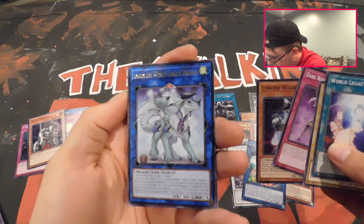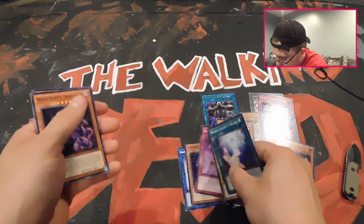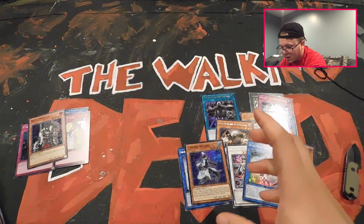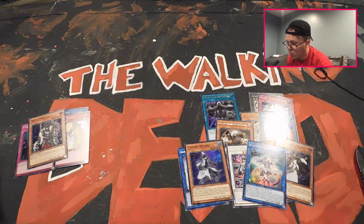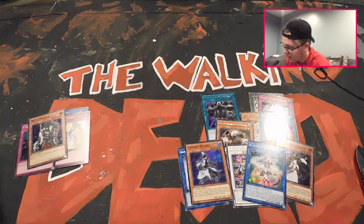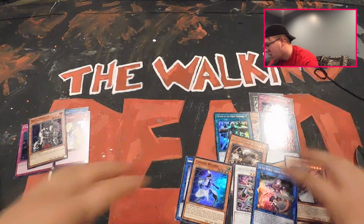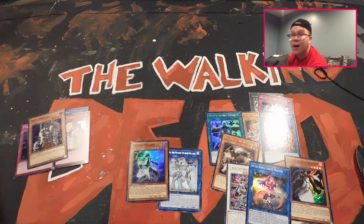We got M-DARK the World Chalice Dragon and Cybers Wizard. So out of two boxes we pulled five supers and one ultra — not the best ratio, but we did get a pretty good ultra. Let me know what you guys think about this in the comments section down below.